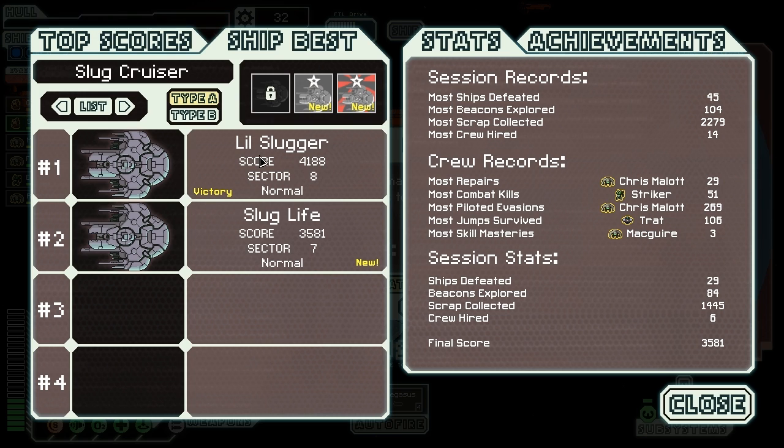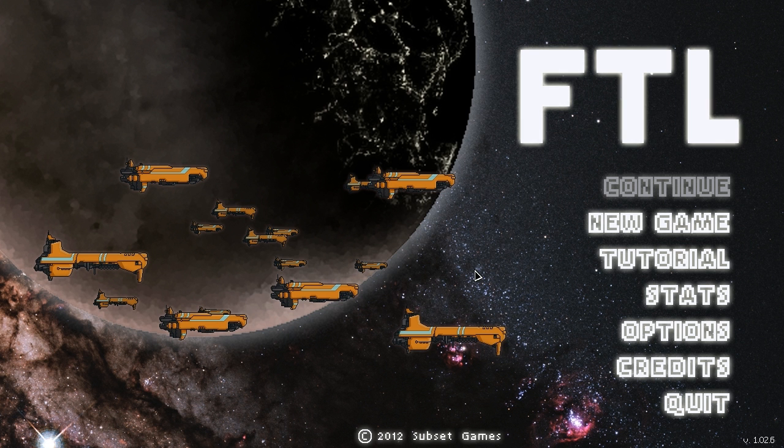Well, I still feel pretty good about that run — got to show off a lot of the slug capabilities, unlocked the new slug cruiser which is pretty cool, and I did get a victory with it last time. Feeling pretty confident about that slug cruiser. Sorry that my greed — or just overconfidence — yeah, I thought I would make it to that last sector pretty easily. Well, that's FTL for you. Let's go back to the main menu. Probably gonna try the Type B, or maybe a completely new ship like the rock or crystal cruiser. Remember, take care of yourself.